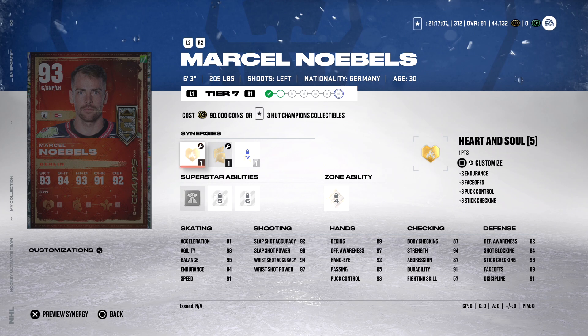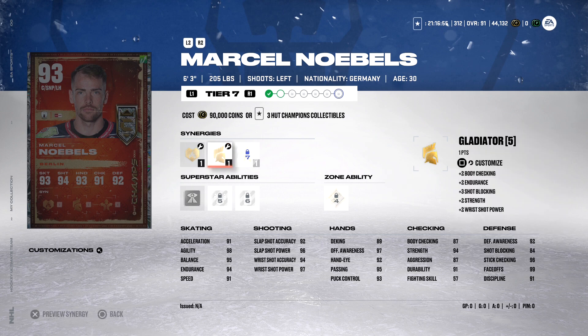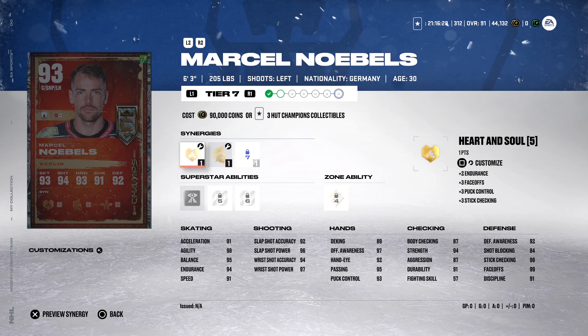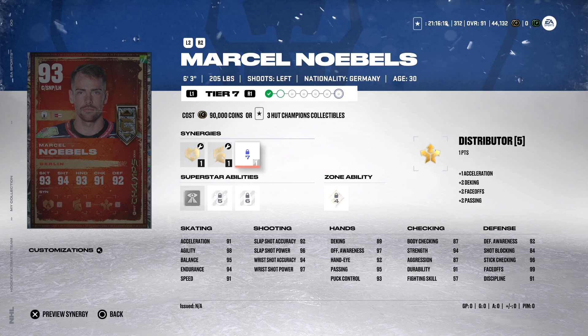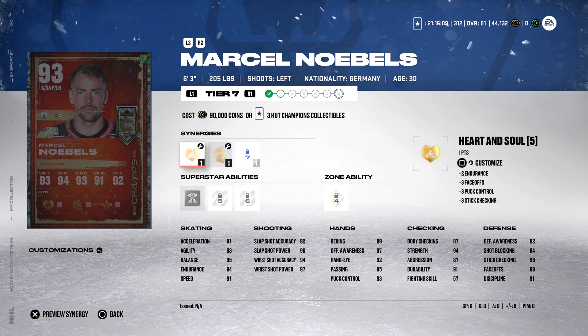Another new HUT Champion card: Marcel Noels — 6'3", 205 pounds. He's got Thief and Heart and Soul, Applesauce and Gladiator, Distributor. He can play center — 99 faceoff rating, zone ability Quick Draw (probably don't need it with a 99 faceoff). Abilities: Big Tipper, Unstoppable Force, Third Eye. He does look pretty good — 6'3", 205 — but skating: 91 acceleration, 91 speed, agility 98. Spending that many HUT Champion collectibles for 92 acceleration, 91 speed? Eh — not a big fan.